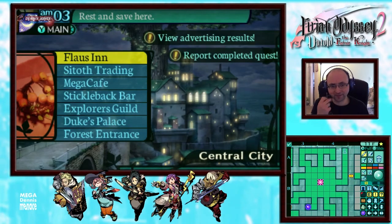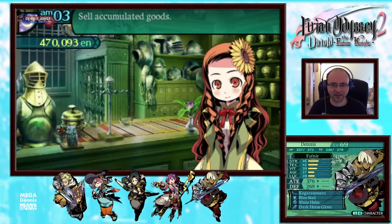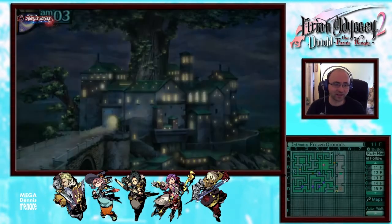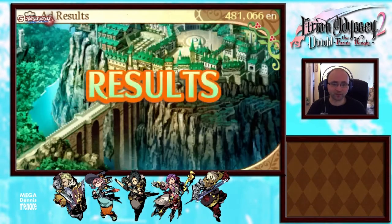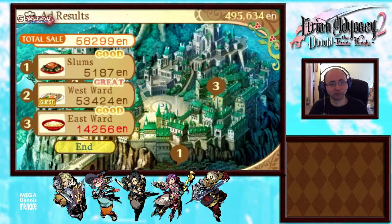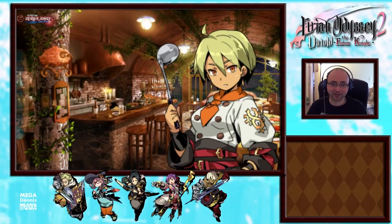We probably have some advertising results done. I don't think there's anything I need to not worry about selling, so let's sell all those. Thank you for choosing us! Let's go to the cafe and see the results. They loved it! Look at that — festival bonus. The slums didn't have anything. That's good — more money for us to buy equipment with. So that's fabulous.